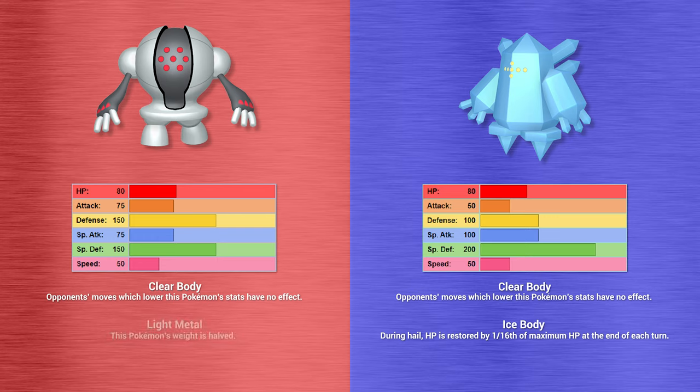Regidrago has the exact same stats as Regieleki, except its HP and speed are switched — giving it decent speed but incredible HP, adding a decent amount of bulk, although its defenses are still terrible. Regidrago's only ability is Dragon's Maw, which boosts the power of its dragon-type moves by 50%, excellent for getting increased firepower from same-type attack bonus moves.